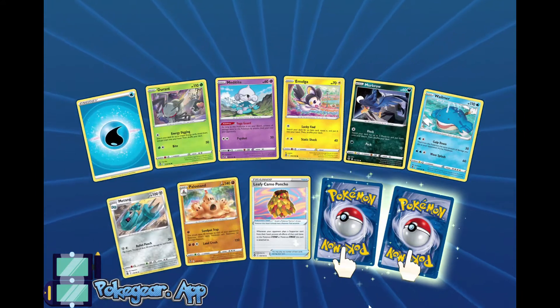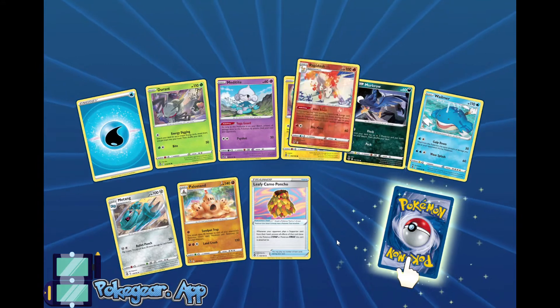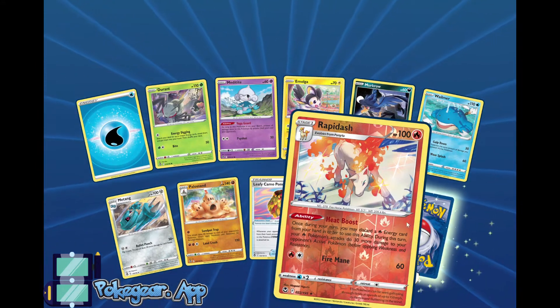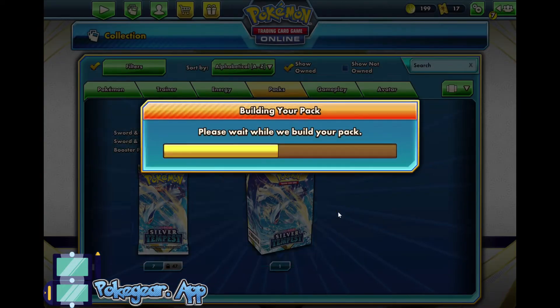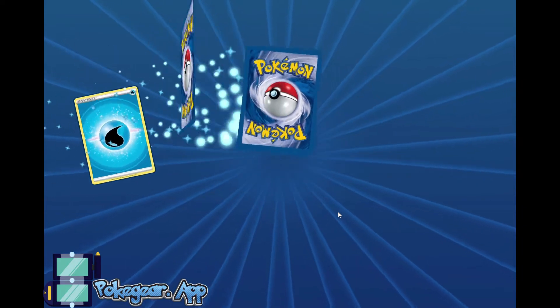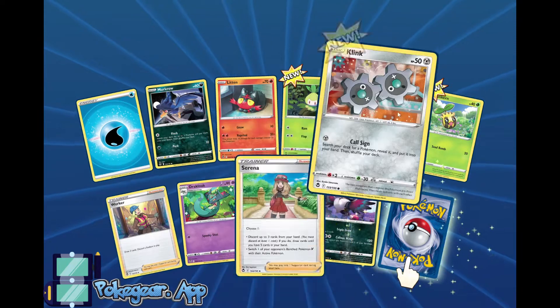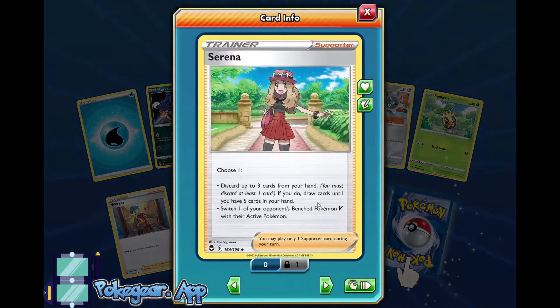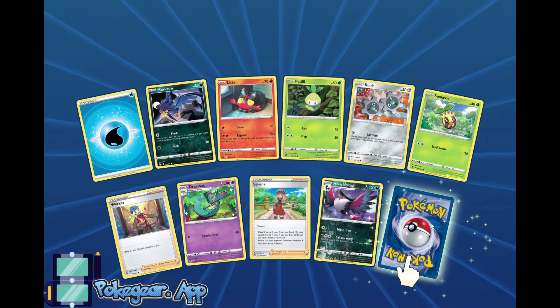We're coming up on a Reverse Rare, Character Rare, or Radiant. A Rapidash with a Heat Boost ability — that's pretty neat. And Victini again. Can we not pull Victinis, please? Yes! Serena! Serena is a super important card right now — you can discard up to three cards from your hand and draw until you have five, or it acts as a boss on your opponent's bench Pokemon V. Serena is definitely something I'm gonna start playing in a lot of my decks.